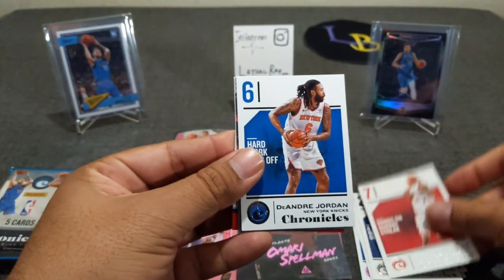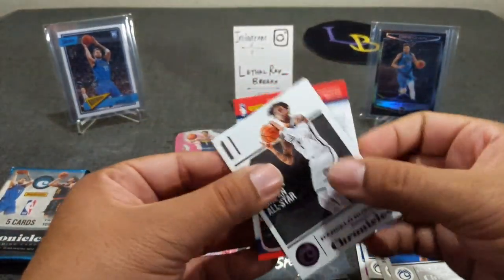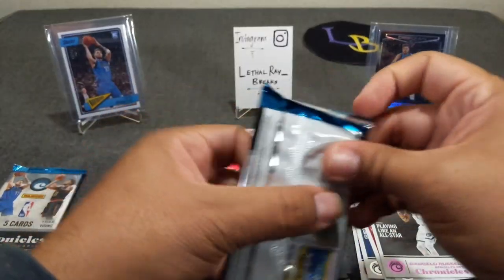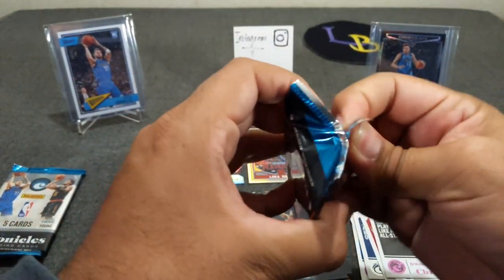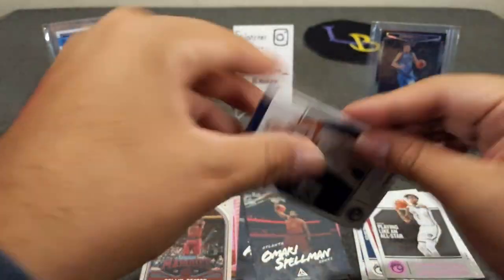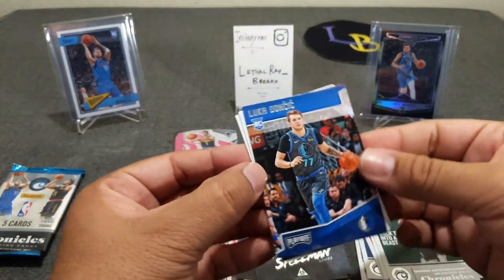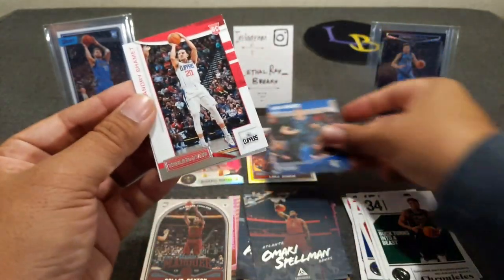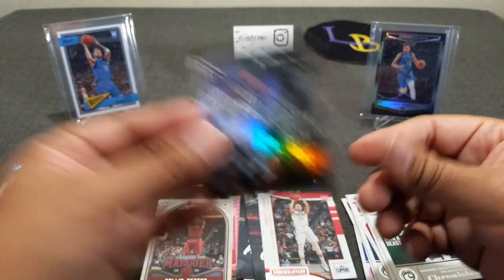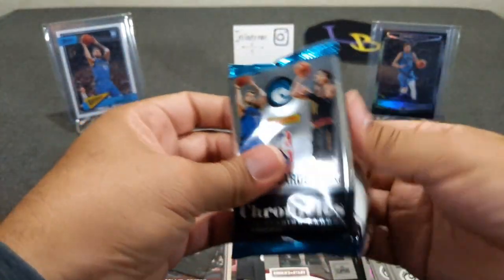Kyle Lowry, DeAndre Jordan, Omari Spellman, Lonzo Ball, Russell, and Colin Sexton Marquis — very cool. Two more packs. Michael Porter Jr. from Phoenix, numbered to 75, very nice. Jokic, Giannis — nice. Luka Playoff, Landry Shamet Rookies and Stars, and Diallo. Alright, one more pack. Let's get out of this one.